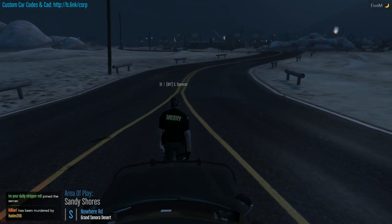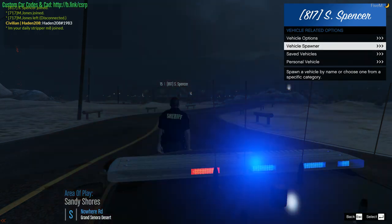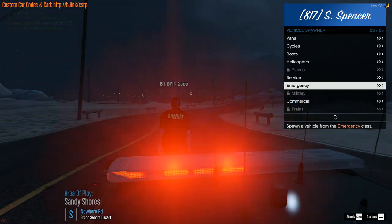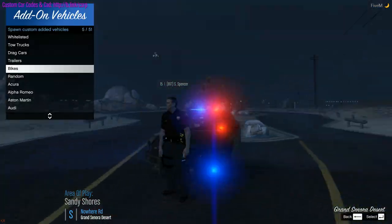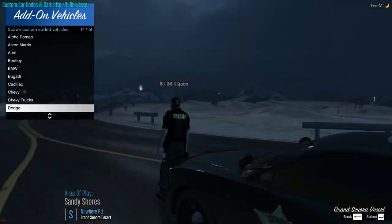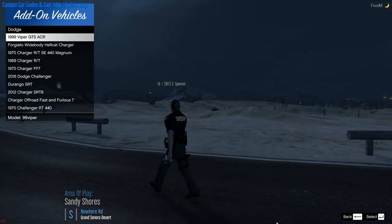First off, what you're going to want to do is spawn any sort of vehicle. You can open the F1 menu, go to vehicle spawner, or you can go to the F5 menu and spawn whatever kind of vehicle you want. Say I want to spawn this Dodge Viper.